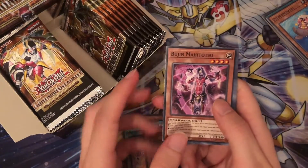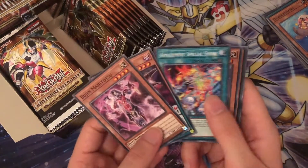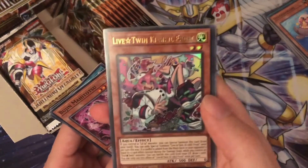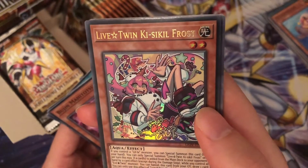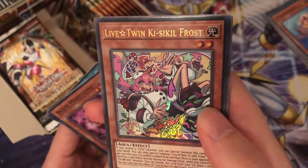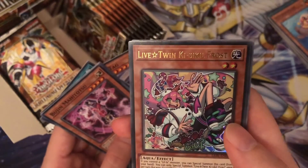There's the Bujin Pegasus version. Our first Ultra, and this is Liv Star Twin Kais Frost. I'm not sure how to pronounce the full name, but yeah.